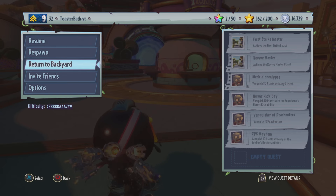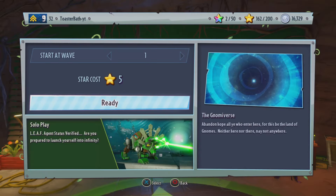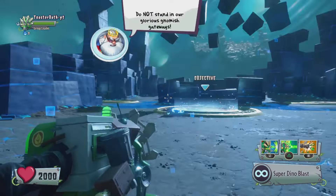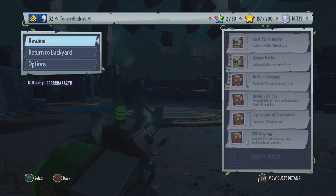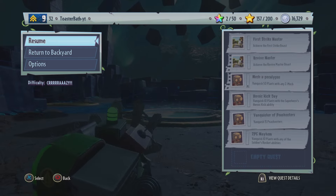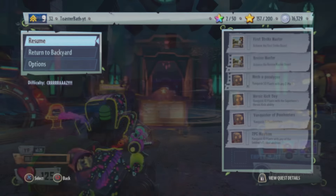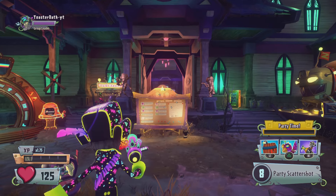After the timer hits zero, move forward a little bit, go into your pause menu, wait until respawn hits zero, then return to the backyard. Run down to the Infinity Time portal on whatever side you used and skip the cutscene. What this glitch does is set the difficulty to whatever you chose — as you can see: difficulty crazy. Normally that would be blurred out with no difficulty shown.